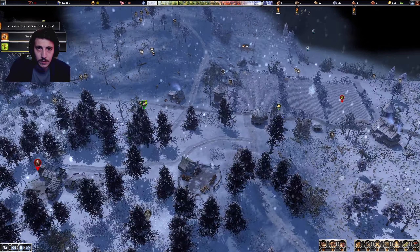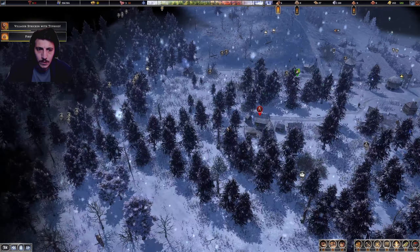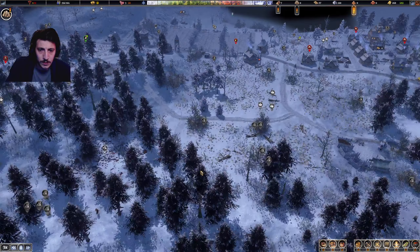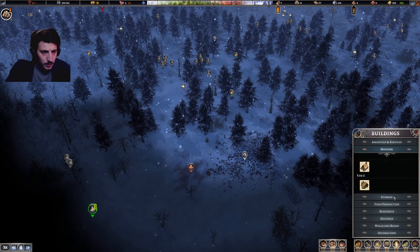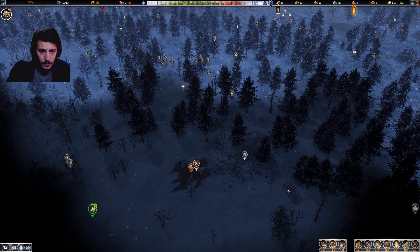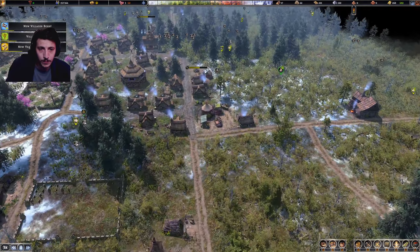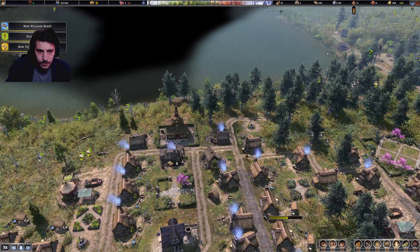Everything seems to be going pretty well here. We still have plenty of food. Just collect wood — this is all fine. Resources — put in a clay pit here. All right, that's good. Villagers cured. Some villagers were born. Here next to the bakery.